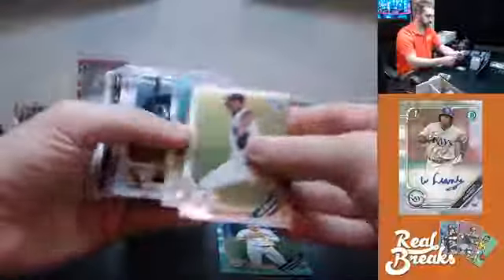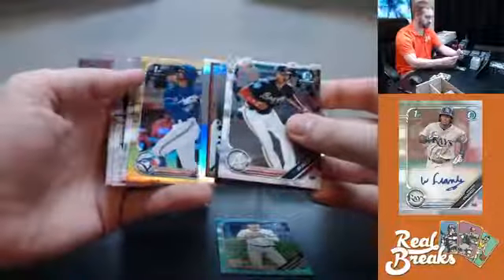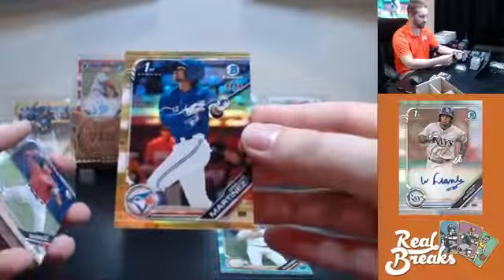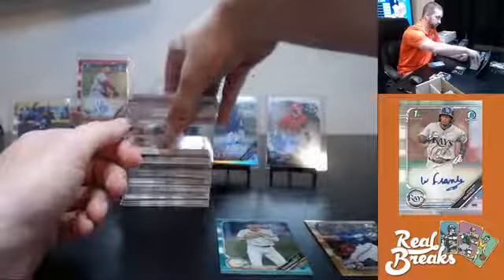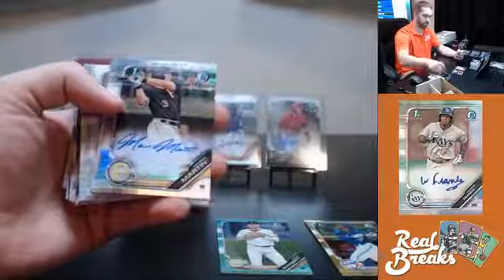Suley Matias, Bowman Sterling — nice hit. And here comes some more gold, gold refractor 45 out of 50 — Elvis Martinez, Blue Jays. Man, I wanted that to be Vladdy even with no ink. Refractor auto Mason Martin, Pirates out of 499, Pirates going to Douglas.